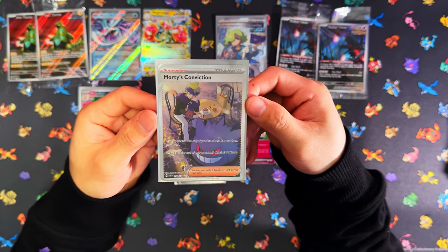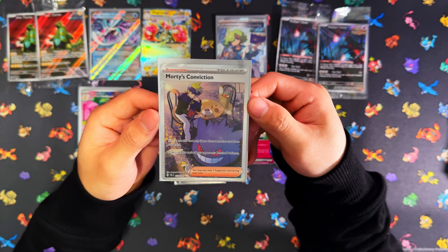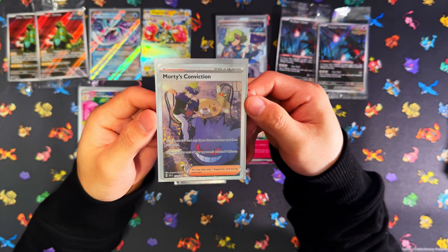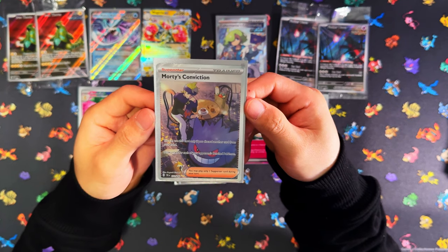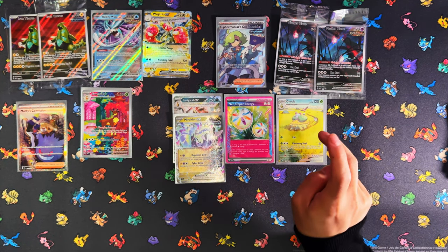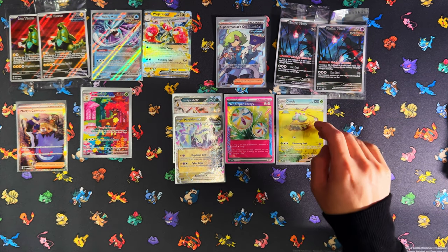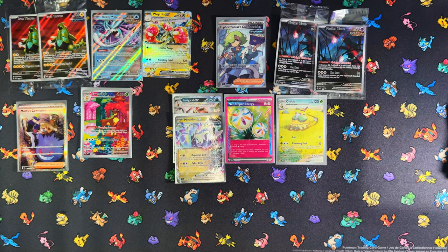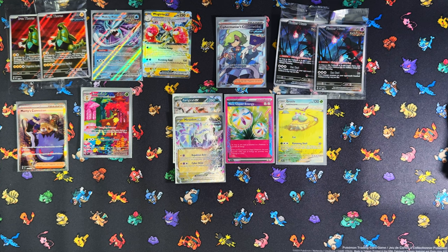I can't believe I pulled this - the Mortal Conviction. I would say this is probably my third chase card. Number one would probably be Gouging Fire, then Walking Wake, and then probably this one - pulling that is sick, it's got Gengar on it as well. From the Walking Wake side we got five hits - two EXes, an A-Spec, an IR and a full art - that's actually nice. So overall that was two Temporal Forces Pokemon Center exclusive Elite Trainer Boxes. If you enjoyed the video and stayed to the end, I'd appreciate a like, subscribe and turn those notifications on. Thank you for watching and I'll see you in the next one!